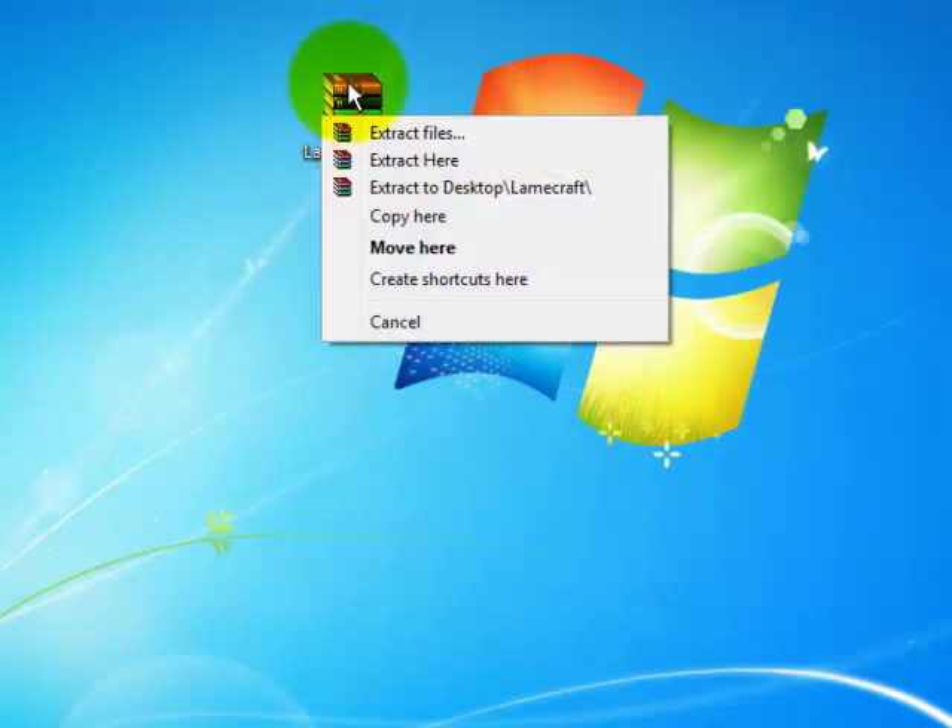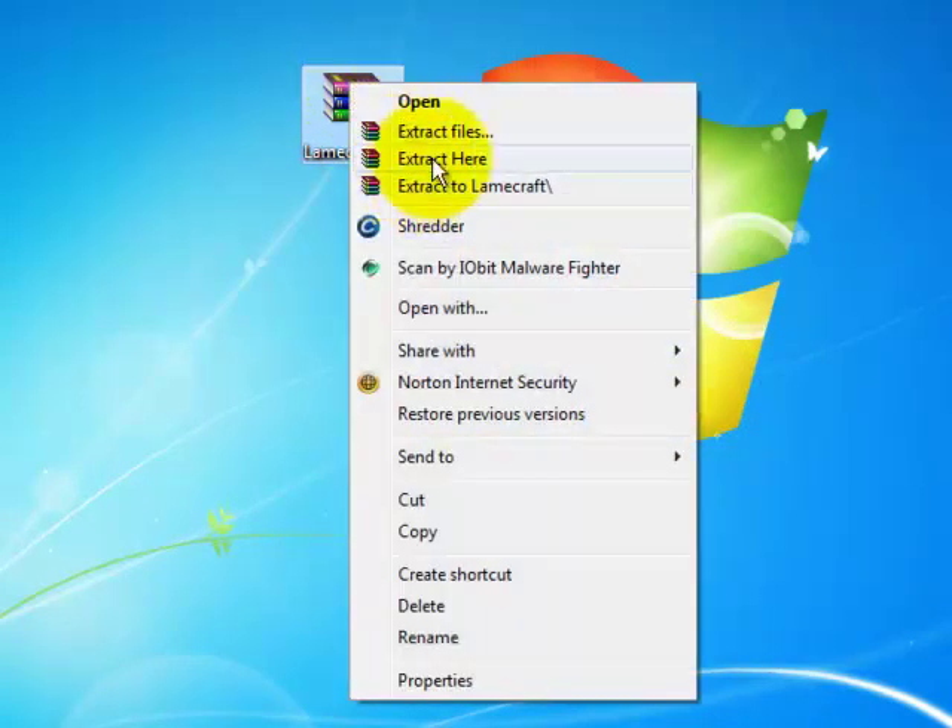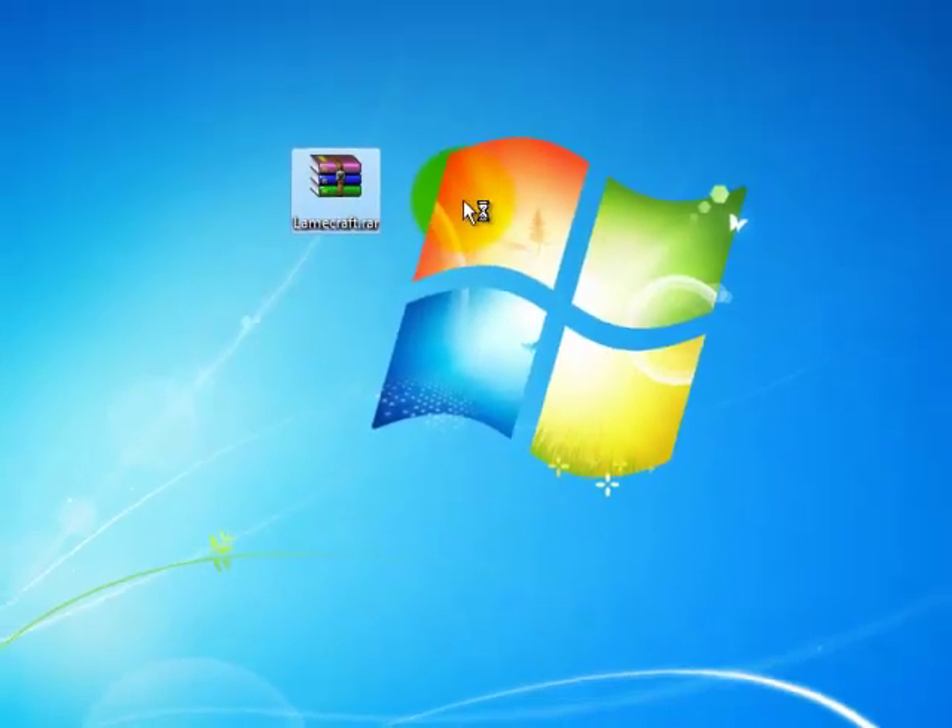And so, you're going to need RAR for this next part. If you don't have RAR, I'll have a link in the description so you can go there and download it. Now, you just click extract here and it will extract it for you.